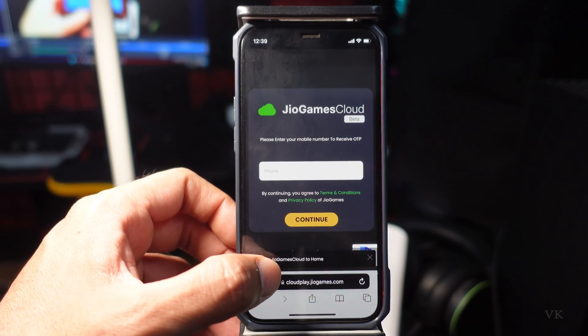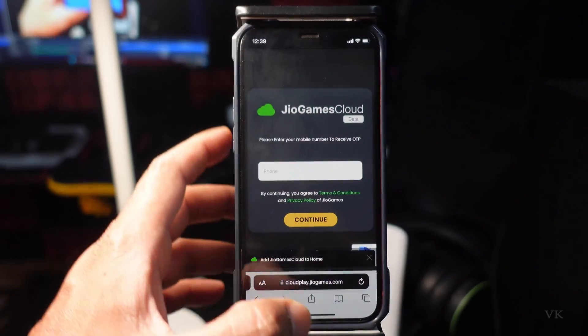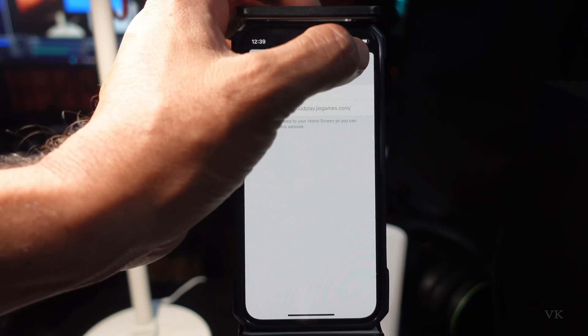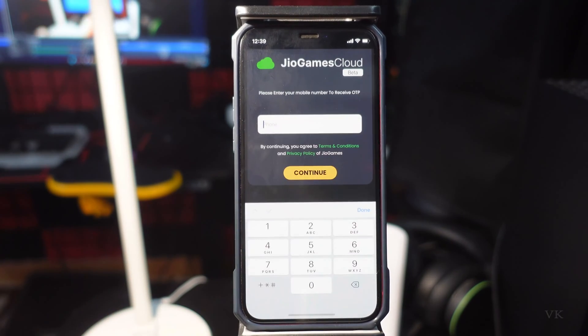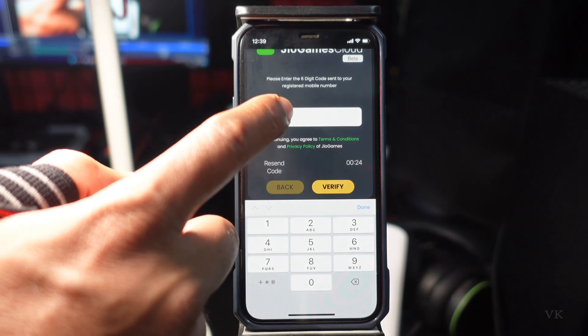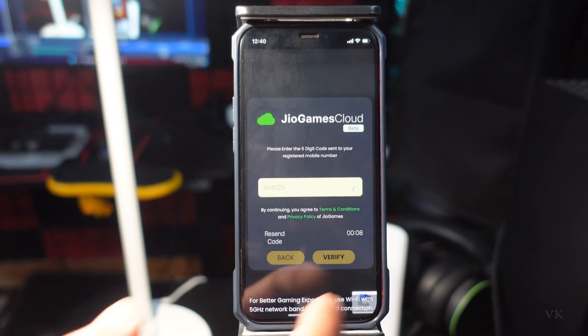I'm going to add the shortcut — 'Add Jio Games to cloud.' I need to tap 'Add to Home Screen.' So I've added it. Here you can see the Jio Games cloud app. Now you need to enter your phone number. Here's the OTP — I need to enter 9 3 4 2 2 5 to verify.